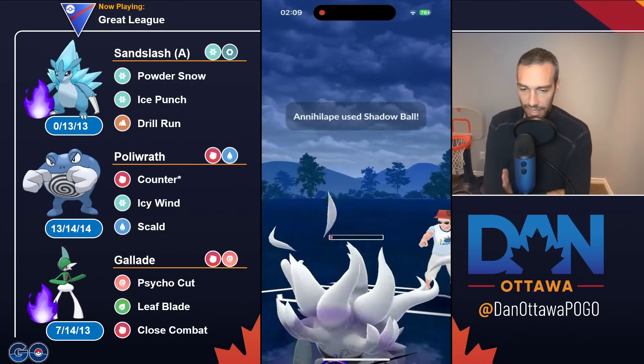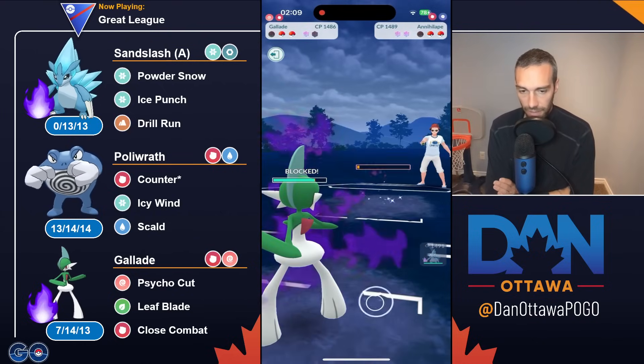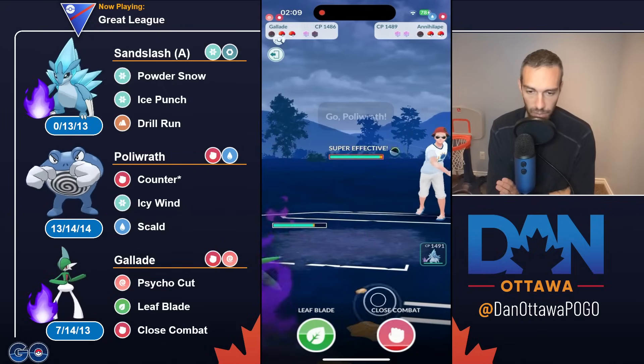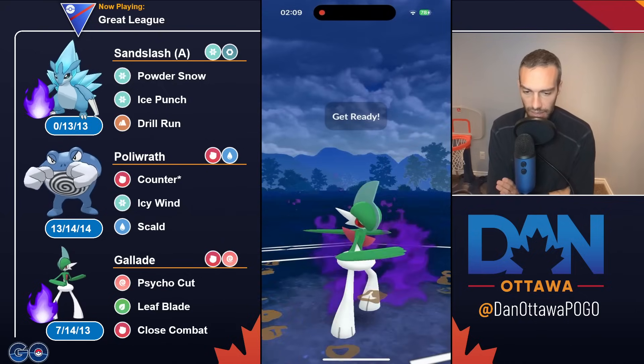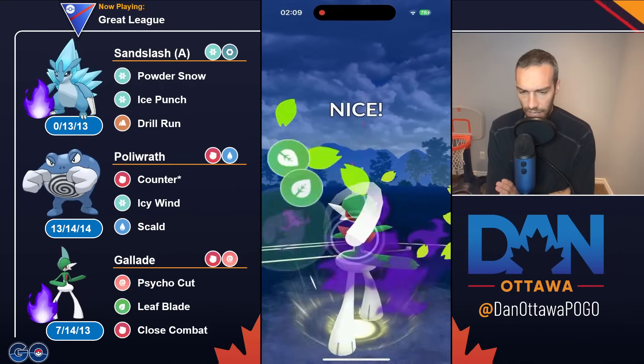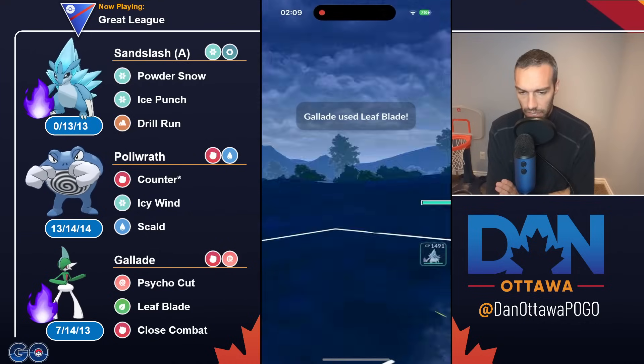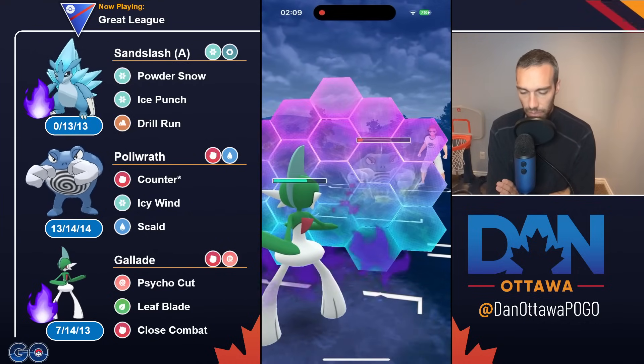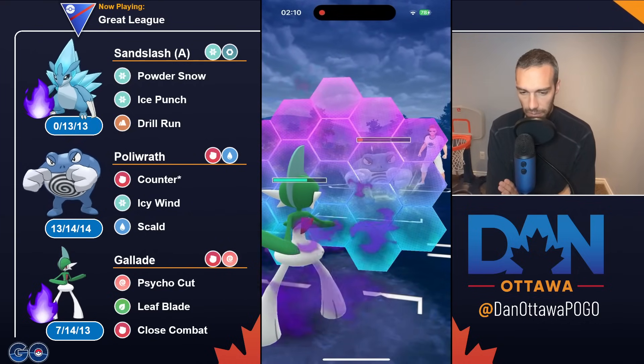Not the worst case scenario. Got the farm down. You have energy. You took it out. Down a shield, but that's okay. Poliwrath — love to see it. This is really bad for them. I don't know why they're coming in here. I would just commit to the farm down. Shielding and just farming down. Let's see what they have in the back here.